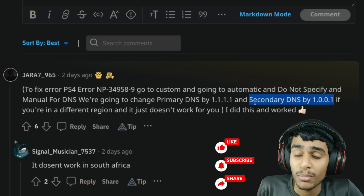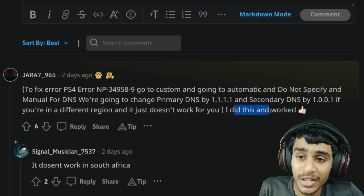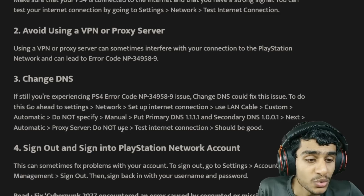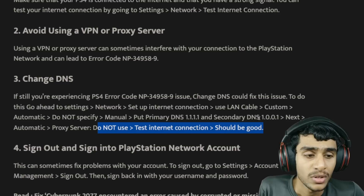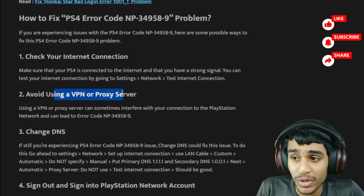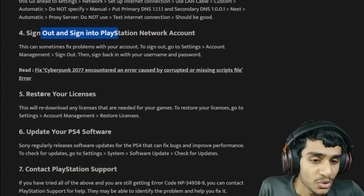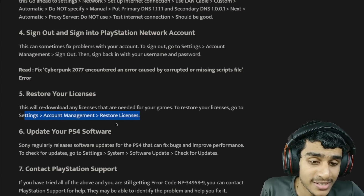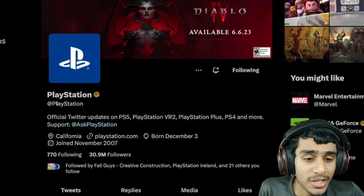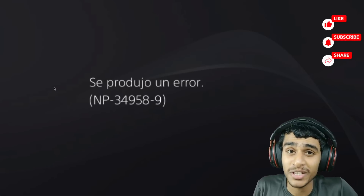Remember, these DNS settings may or may not work in your region, so try them or Google which DNS is best for your area. After changing your DNS, do not use the 'Test Internet Connection' option. Try restarting your PlayStation console and see if it works. Make sure your internet connection is stable and avoid using a VPN or proxy server. If the DNS change doesn't work, try signing in and out of PlayStation Network, restore your licenses via Settings > Account Management, try updating your PS4 software, or contact PlayStation Support — you can DM them at PlayStation or Ask PlayStation.